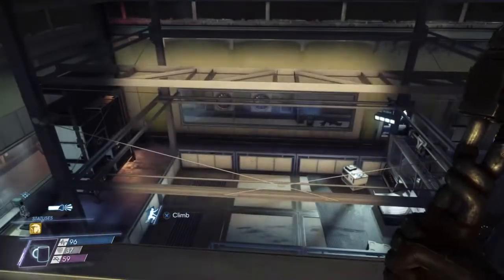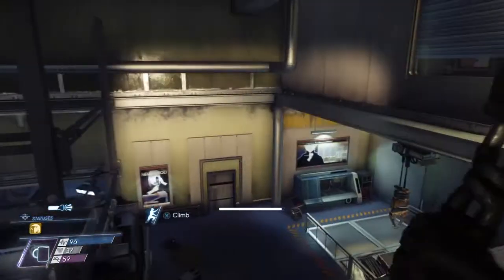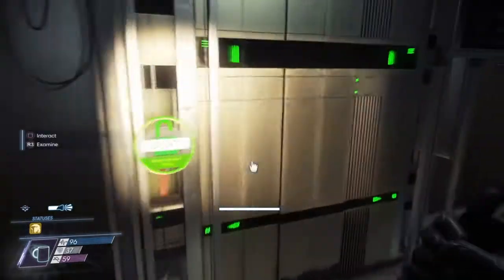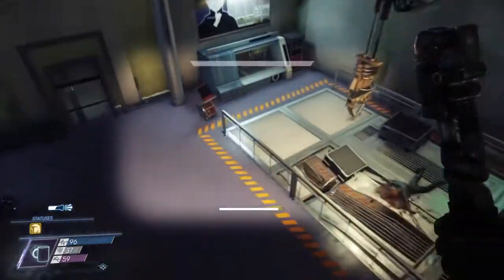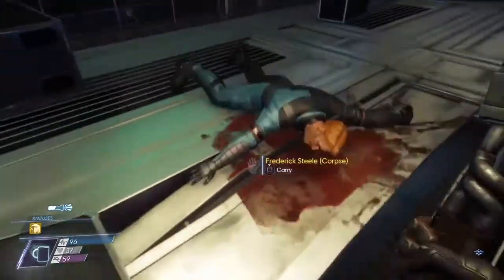There is a serious fight that is going to break out in here that you're probably going to die, to be honest with you. But if you somehow survive, the office over here to your right is where you need to go in order to access the renewal system. This door will be locked — it will be locked for you when you first come up to it — so make sure you jump down and loot this dead guy. He has the key card.